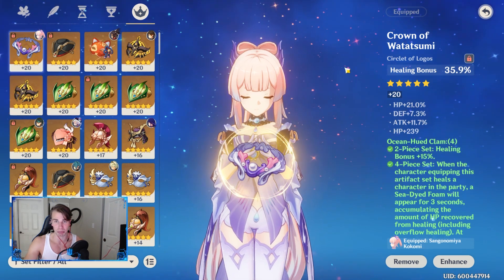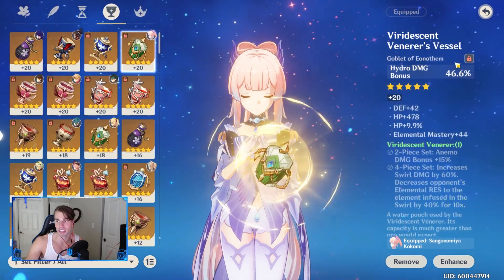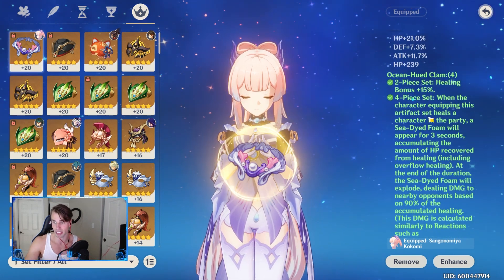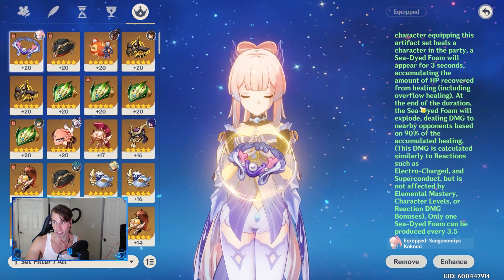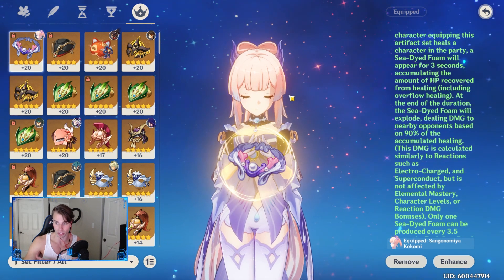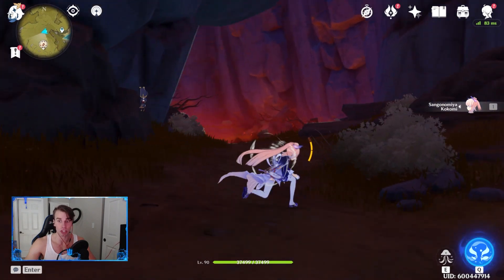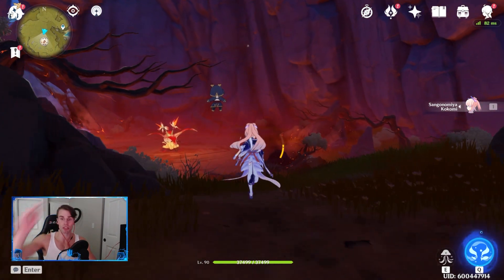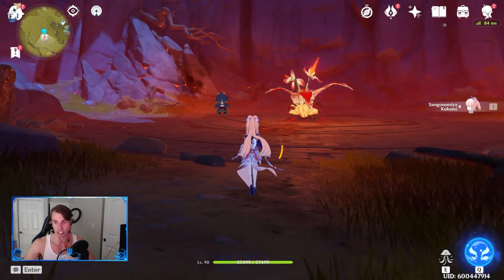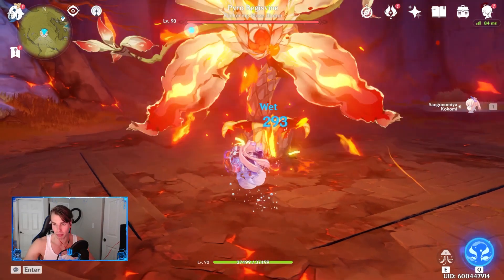A little less defense and more HP percent would be better, but remember HP percent is your number one stat you want on Kokomi, except for the cup where you need hydro damage. The healing bonus is going to amplify everything. Now I'm going to fight this Pyro Regisvine to show you guys the damage — I basically one-shot the wolf boss with the new artifact set. With Kokomi and the new set you can nearly one-shot it, it's actually insanely disgusting. Watch for the little orb that pops up when I start doing damage.